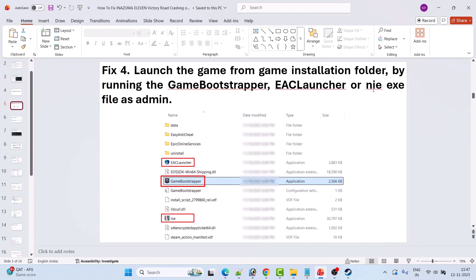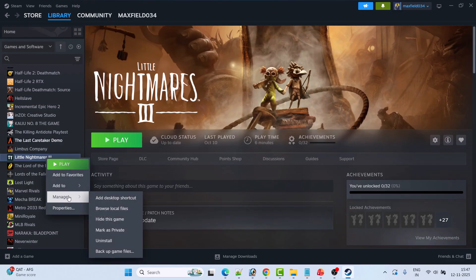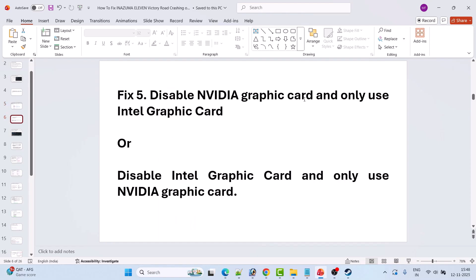Fix 4 is to launch the game from the game installation folder by running the game bootstrapper, ESC launcher, or NIE game EXE file as an admin. Open Steam, go to Library, right-click on Inazuma 11 Victory Road, select Manage, then Browse Local Files. Right-click on GameBootStrapper.exe and select Run as Administrator. If not, try ESC Launcher.exe or NIE.exe as administrator.